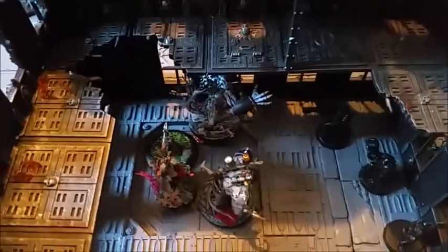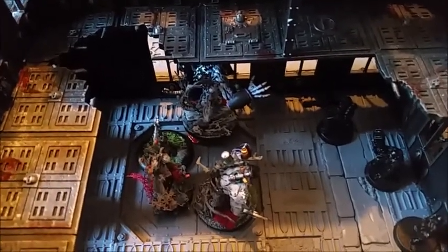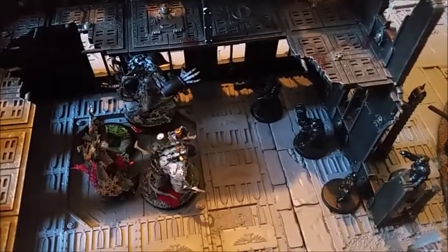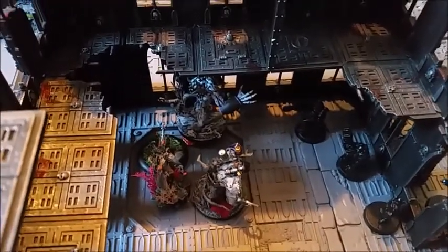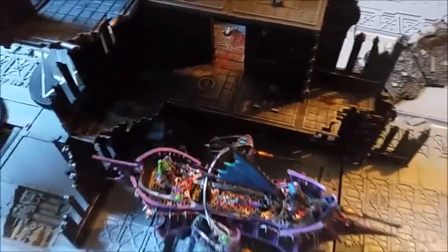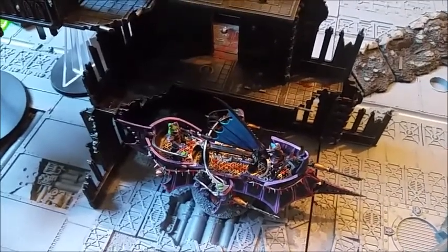Urien challenged the Sergeant left in the squad. The Grotesques and Urien obliterated them, getting a 5-inch consolidation move into cover — they went to ground so they're only snap firing. That scored the Issue a Challenge card. I killed 2 characters altogether, got Slay the Warlord, and the Ravager secured Objective 4 at the back of the ruins. That got me 4 points that turn, bringing us neck and neck at 7-7.